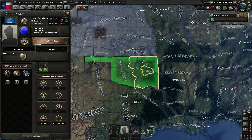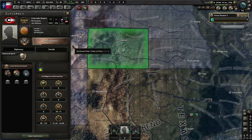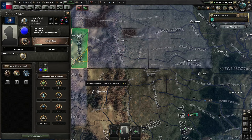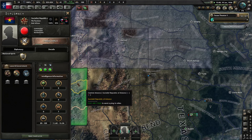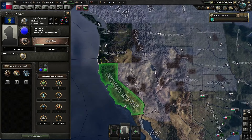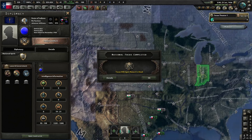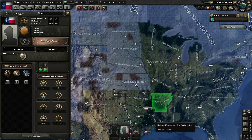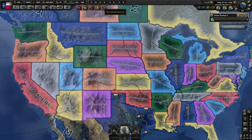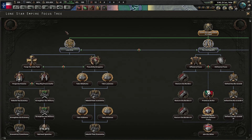Looking at the surrounding states: democratic, democratic, communist, democratic, fascist, democratic — a lot of democratic so far — communist, fascist, fascist. Californian fascist, that's a little bit scary. We have a decent mix, but around us is mostly democratic and a little bit of communist. The democratics probably won't faction up unless the world tension gets too high. So let's go ahead and do this focus.